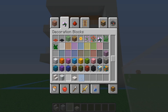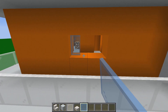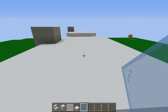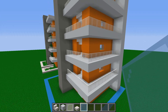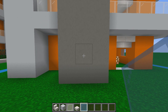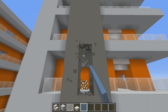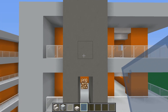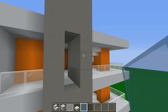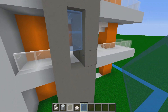Grab some colored glass — I'm using blue, but use whatever color you like — and fill in those windows all the way up. Mixing blue glass with white glass really suits this modern look. On the front, go to the gray concrete column in the center, jump to the fifth block up and remove three blocks, repeating with a one-block gap every three blocks, leaving three blocks of gray concrete at the top. Fill in the gaps with light blue glass.